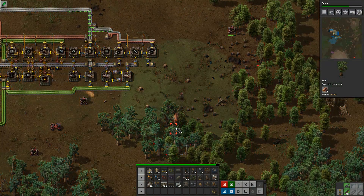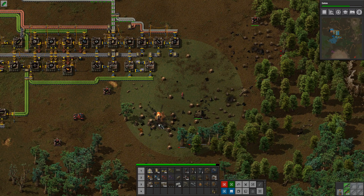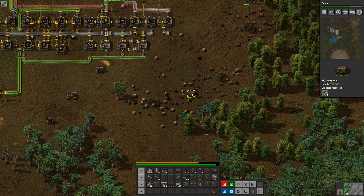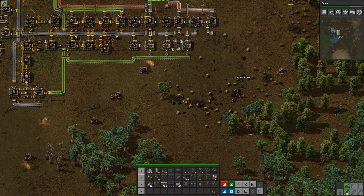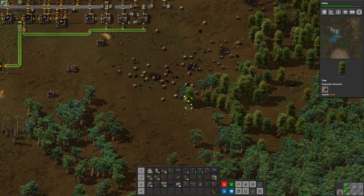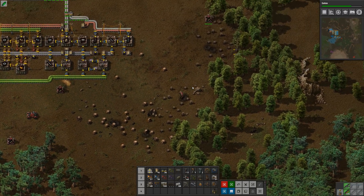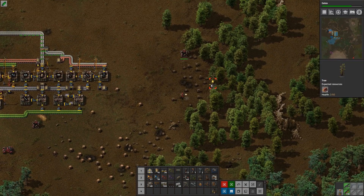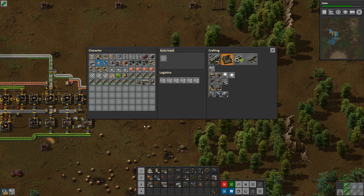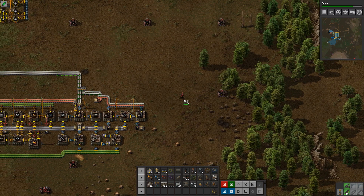But they are very very good at clearing out forests. I'm going to just shoot these trees. Now, trees do regenerate over time - so if you just leave a tree, it will get to full health again, whereas your damaged structures won't.